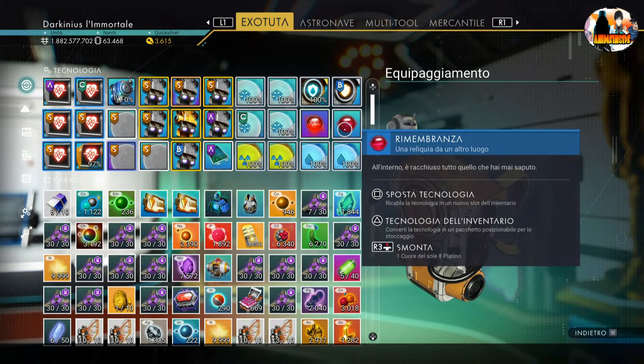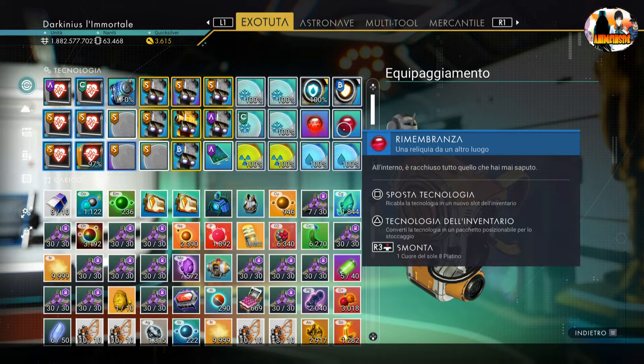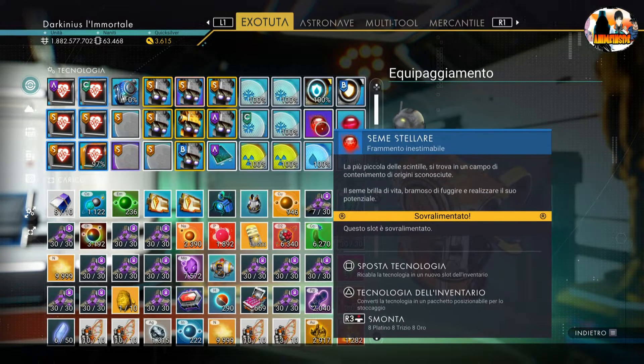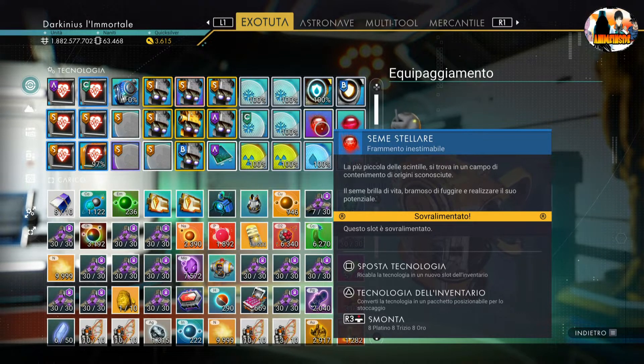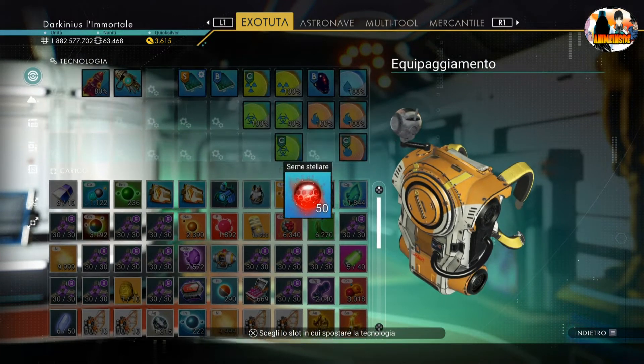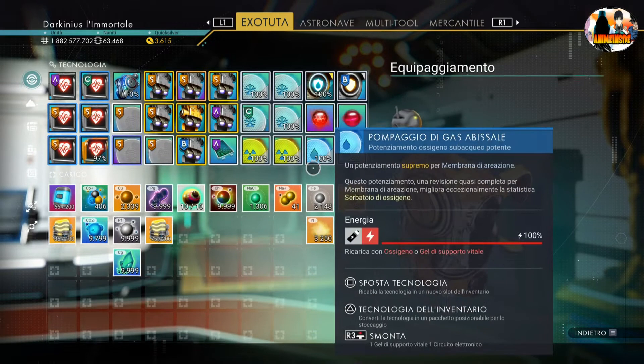Parlando di semestellare e rimembranza: sono due progetti che, rifacendo il gioco da zero, non sono riuscito più a ottenere. O sono progetti obsoleti — che come sapete non si trovano più in questo gioco, e ce l'hanno solo i giocatori del day one — oppure hanno cambiato completamente il modo di ottenerli. Una soluzione: se conoscete qualcuno, basta che il giocatore prende il semestellare, va a carico e lo mette lì. Lo può disinstallare e gli viene dato il pacchetto.